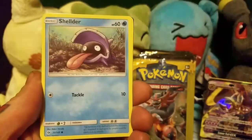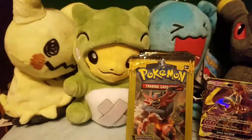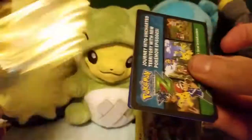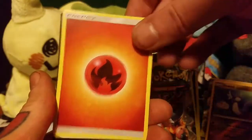We've got a Cosmog, a Shellder, and a Water Energy. Zubat, a Reverse Holo Dratini, and a Fire Energy.